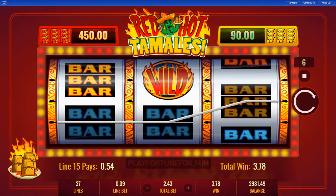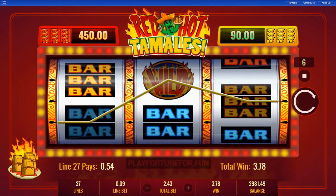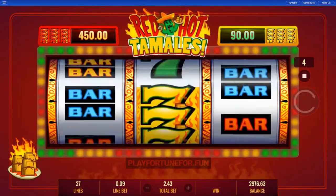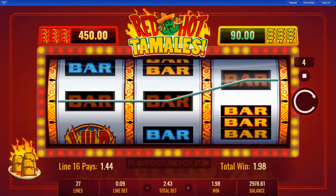It activates the auto spin feature, and you can set your win limit for the number of spins to stop this auto spin feature. You can also enjoy the auto play feature by holding down the play button. It will activate the auto spin feature, and you can set your win limit for the number of spins to stop this auto play feature.